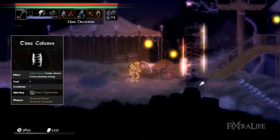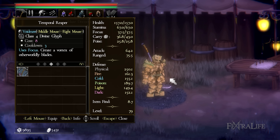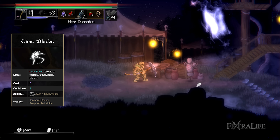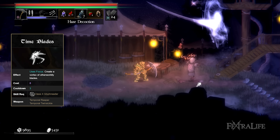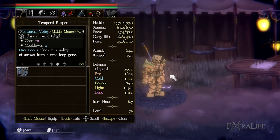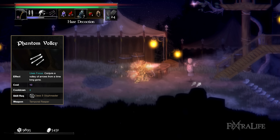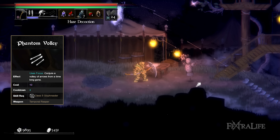The Time Column can also be used to cover yourself from projectiles while you consume flasks. Time Blades is a Runic Art that summons spinning phantom blades attacking enemies from behind, dealing solid damage while you also attack from the front — this helps boost your damage significantly and traps mages between a rock and a hard place. Phantom Volley conjures a volley of arrows that deal damage in a wide area; the arrows deal individual damage so you should cast it in proximity to a mage to hit them with the highest number of arrows possible.